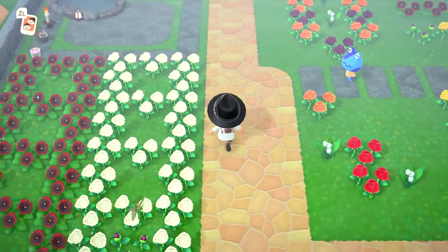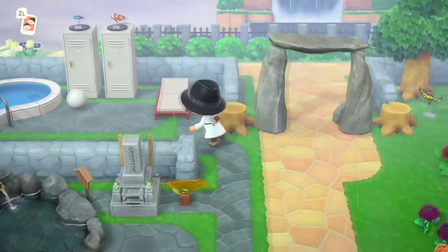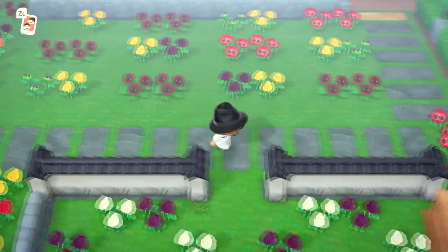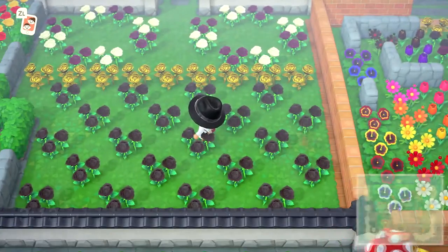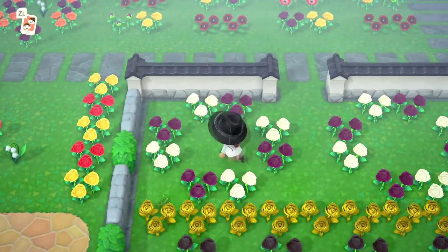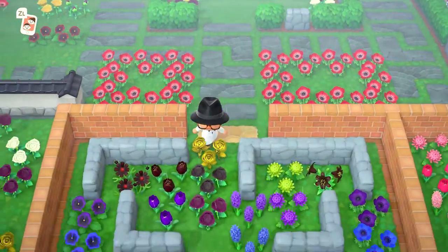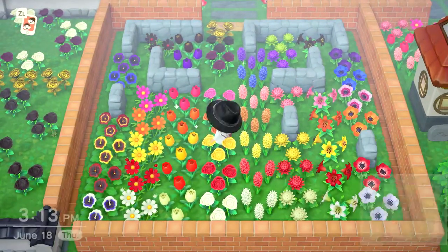This is where I grow all my flowers. This is a little hangout spot, and we've got a pool back here too with some lockers. I've grown a lot of the flowers in this game — this is like a little rose zen garden. We're growing golden roses right here, and these guys are growing hybrid purples which will ultimately give me blues eventually. Over here is my little flower display.